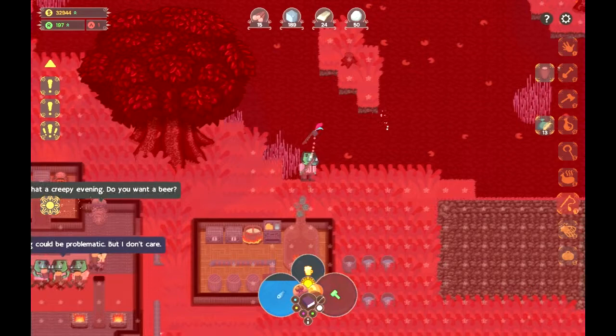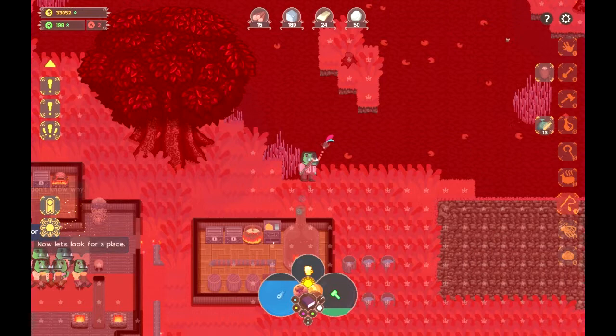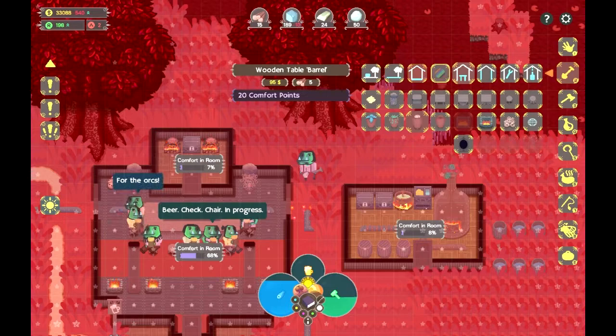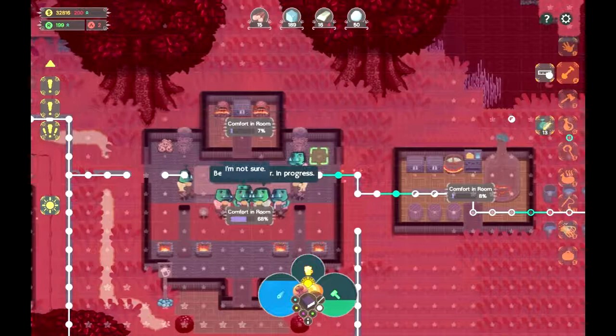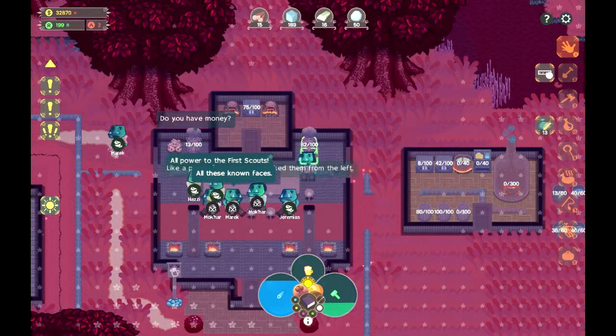I need to get the pipe fixed before I go to bed - I want to get it fixed. Restore some stamina a bit and then we can get it going. They're satisfied again, I'm good. Now we just need to connect the pipe - pipe underground. I think all I need is an output pipe here and one right here, and that should start filling up with beer automatically whenever it's able to, cause I have plenty.